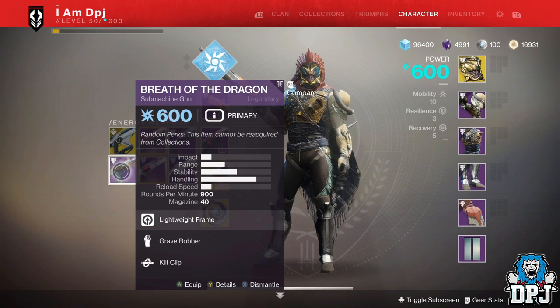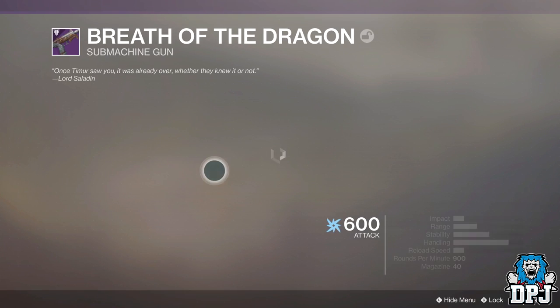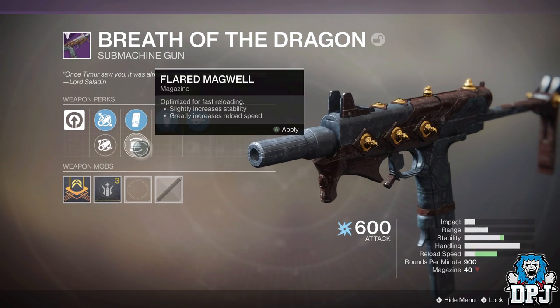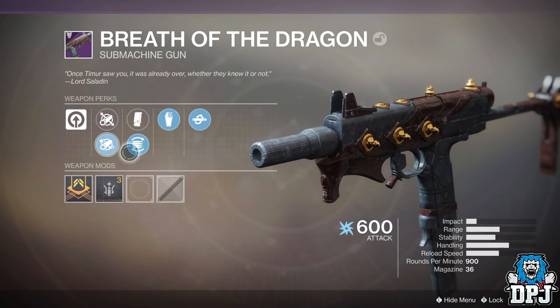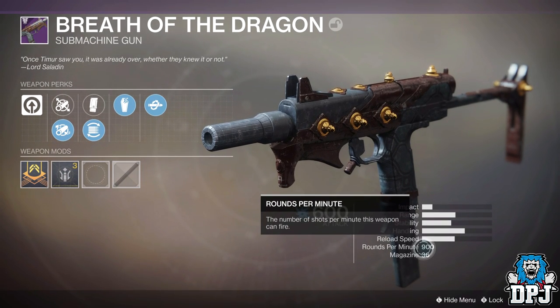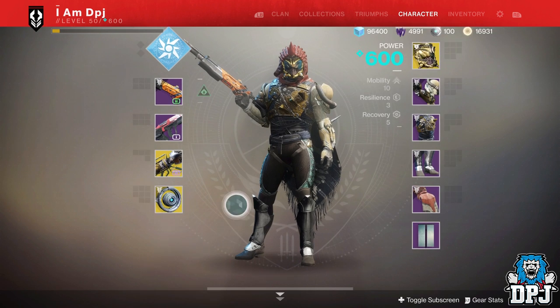We've got the Breath of the Dragon with Kill Clip and Grave Robber. Kill Clip is okay, I'm not sure about Grave Robber. We've got nice range as well, that could be quite cool. Full Bore which increases range quite a lot, but this is one of those SMGs that shoots so quickly — I'm not too keen on this archetype of SMGs to be honest. It needs to be the same archetype as the Antiope.